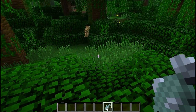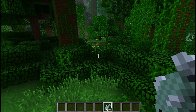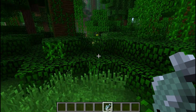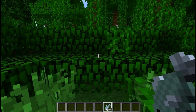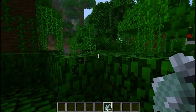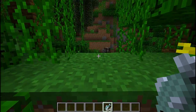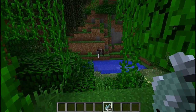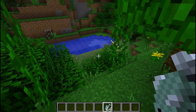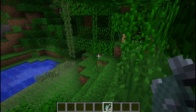Come here, ocelot! Look what I have — I have fresh fish for you, look at this fancy feast. I love how the bushes and trees grow on the ground, it really gives it that jungle feel. Oh look, there's a wild cow right now. Ocelot, come here — there you are, look, fish right here little buddy.